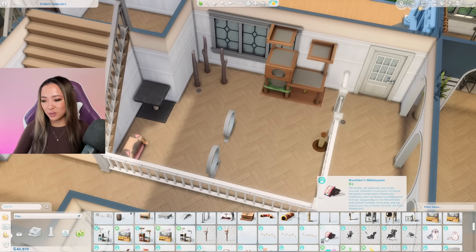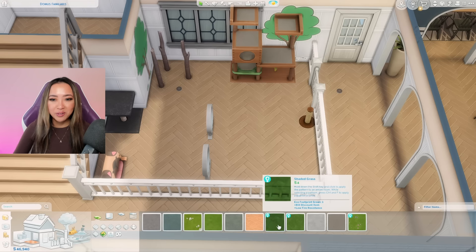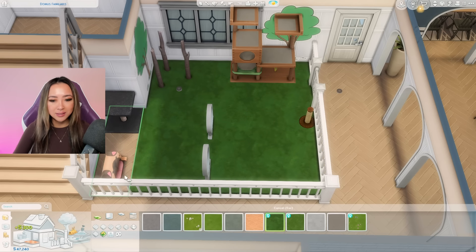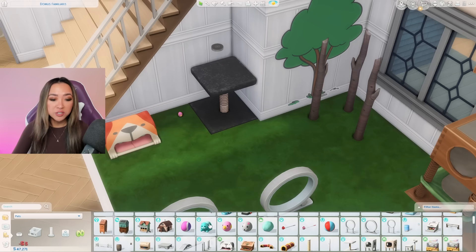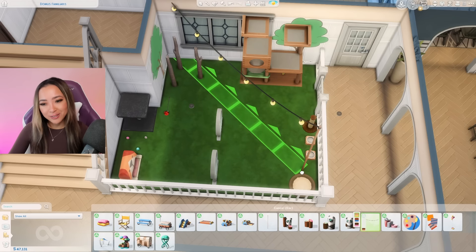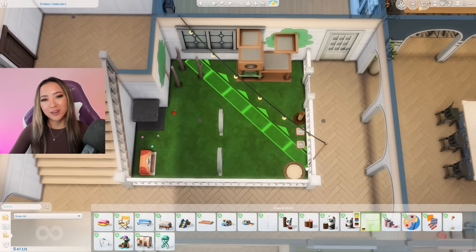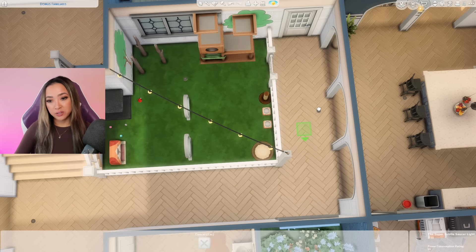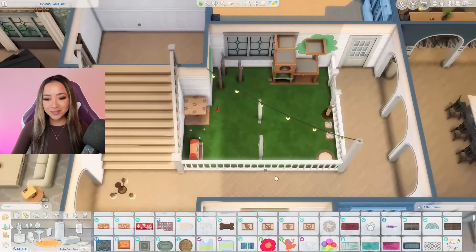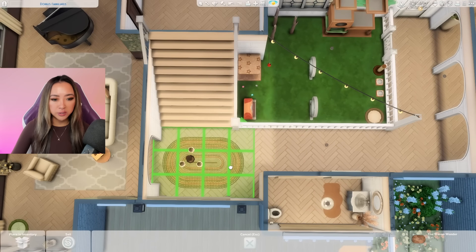We can do a little cat tree forest back here. Would it be going too far to include grass in this little section? Imagine it's just like fake turf — it's like a carpet. If I include these Toddler Stuff pack string lights, am I going too far? I think it's kind of sweet how much this family clearly loves their animals. And we're still looking pretty good on the budget.